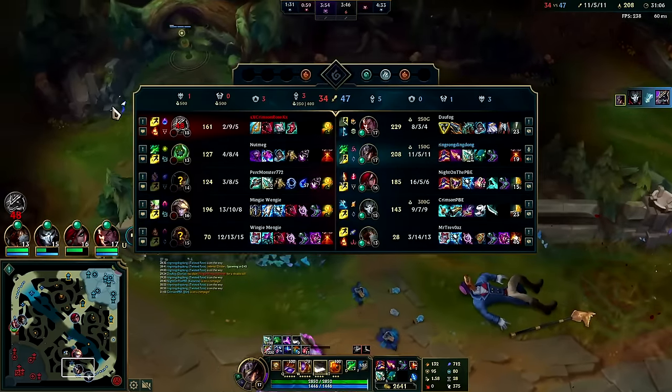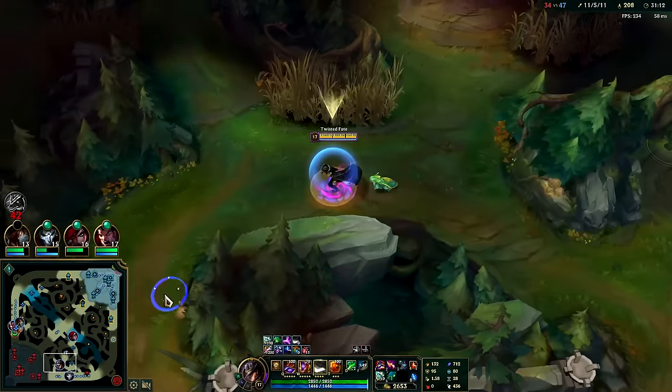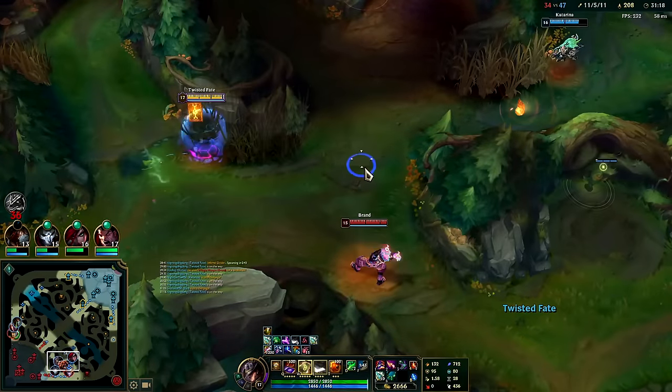Playing true AP Nasus — not really farming Q, not getting Rod of Ages, there's no point. I did a video on what I think is the most optimal build you can run on him — you guys should check that out.